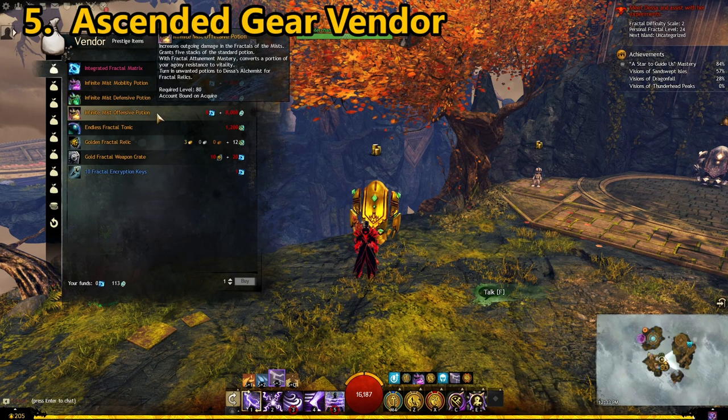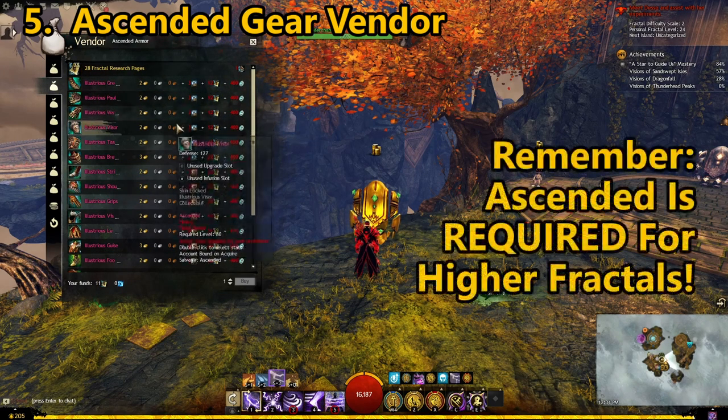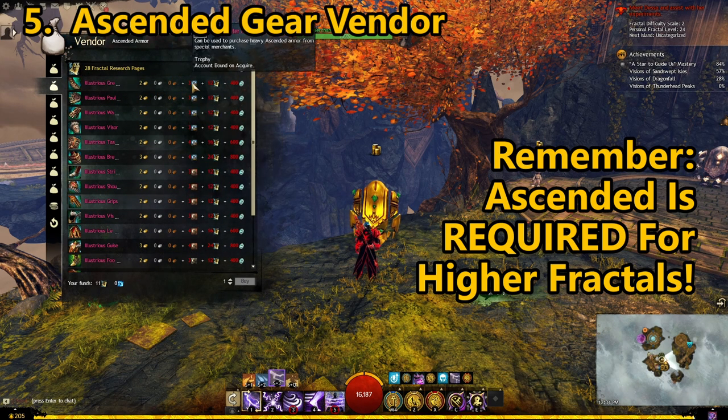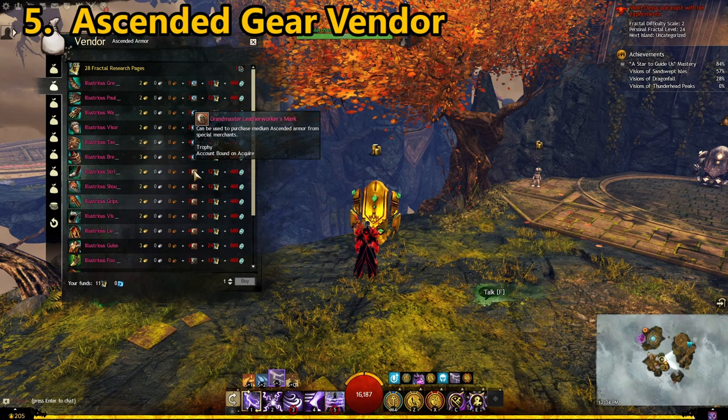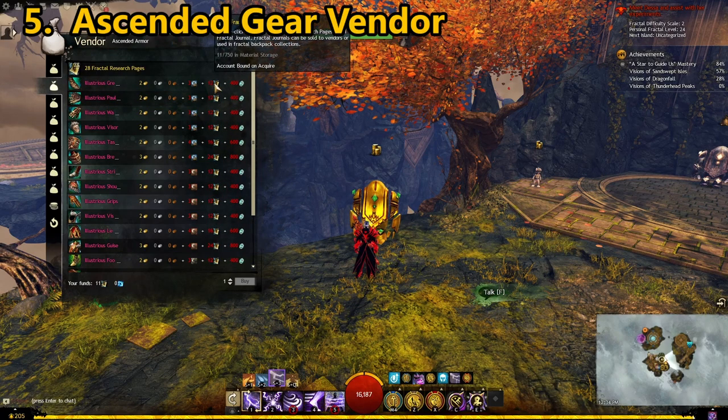One merchant allows you to purchase infinite Mist Mobility, Mist Defensive, and Mist Offensive potions with unlimited uses inside fractals. This vendor also offers ascended-level gear including both armor and weapons. This gear can only be purchased with a bit of gold, grandmaster armorsmith marks — or leatherworking or tailor marks depending on armor type — as well as fractal research pages and fractal relic currency.